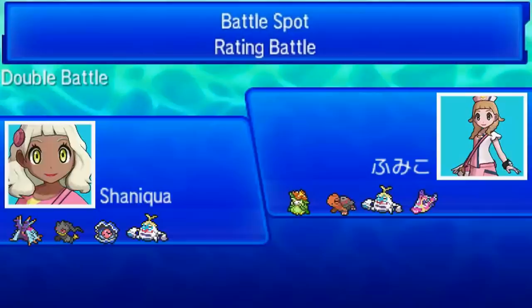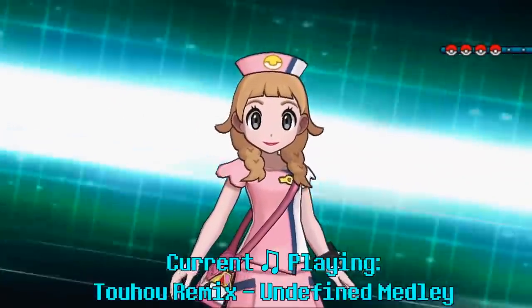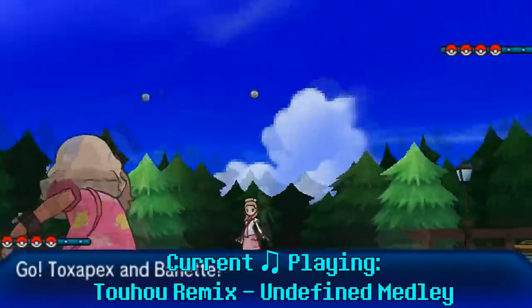My second opponent has a pretty cool team — we both have ice crabs, so I brought my ice crab to show her whose was truly better. She's also packing Lilligant and Torkoal, and a Bruxish — Bruxish is commonly used with Anger Point Pokémon and Frost Breath. I know your tactics; I used that over a year ago. My memes are much greater than yours.